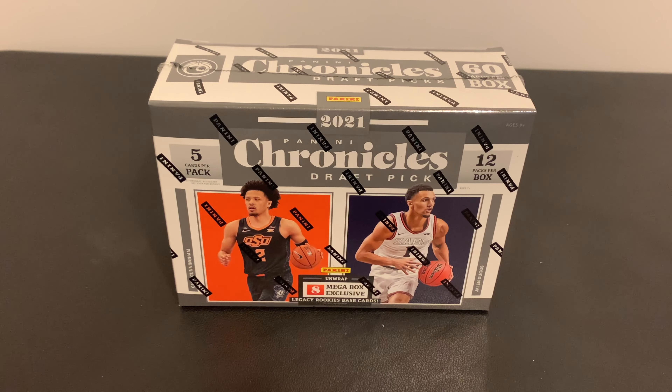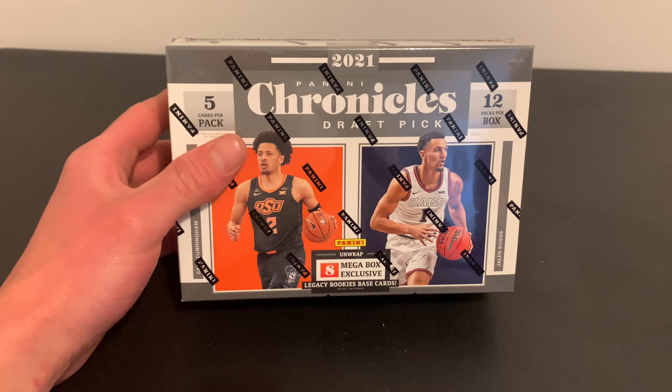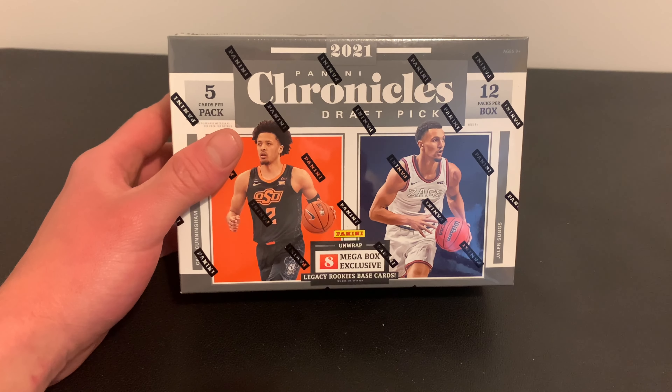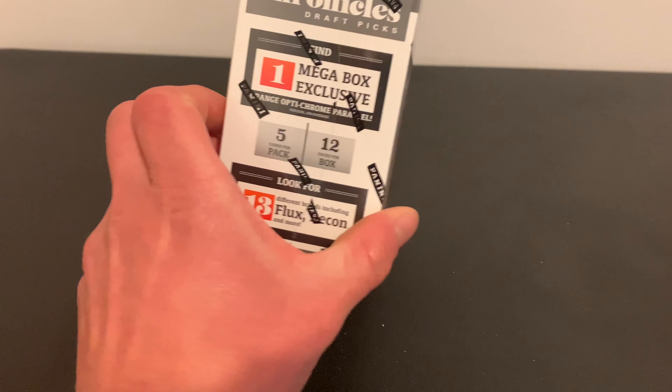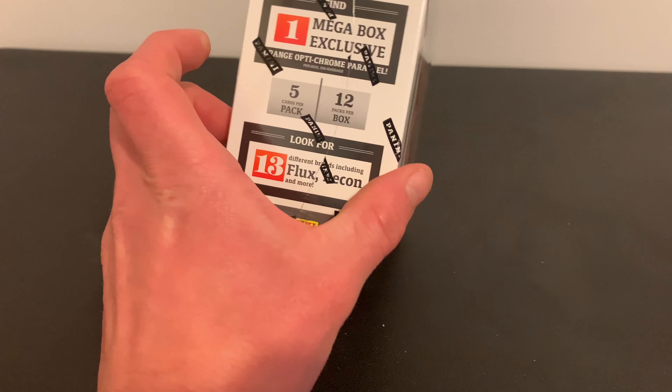Hey guys, how we doing? Steven Justin here with Smith & Juice Sports Cards. What we've got for you tonight is some 2021 Panini Chronicles Draft Picks for basketball. There are 8 Megabox exclusive Legacy Rookie Base Cards in here, and then there's also one orange Optichrome parallel per box on average.